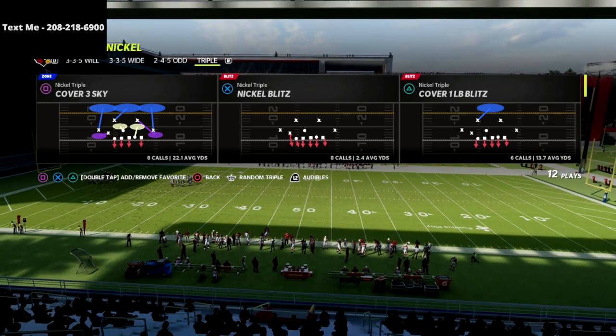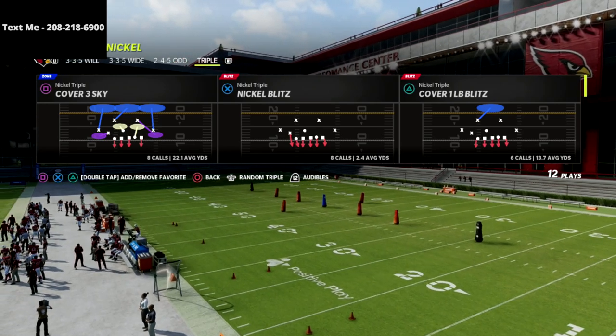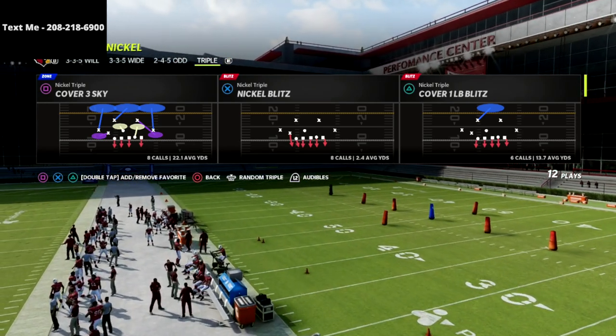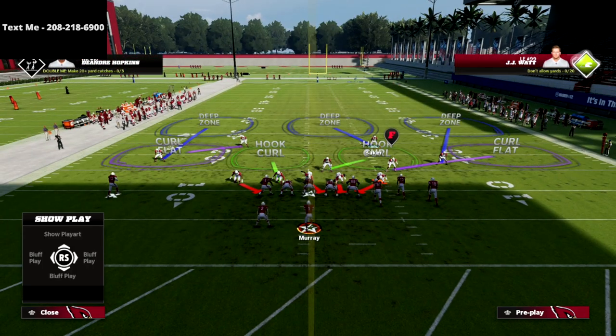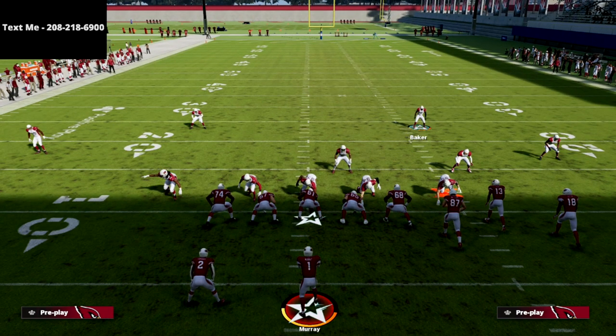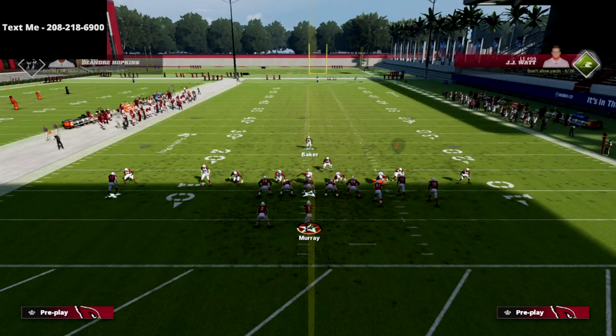This setup is really simple — basically two adjustments. One of my favorite things about nickel triple is that you can set your defenses up really quickly. The play is cover three sky. You can do this out of any play in nickel triple, but I personally prefer cover three sky because I think it's the safest coverage to run this out of. All we're going to do is show blitz and globally blitz our linebackers.